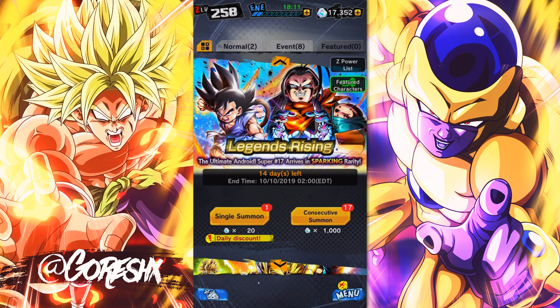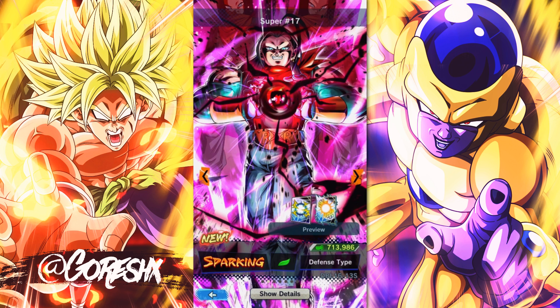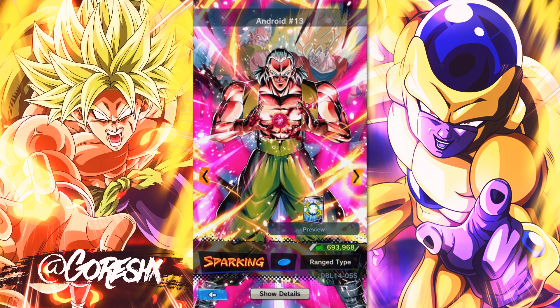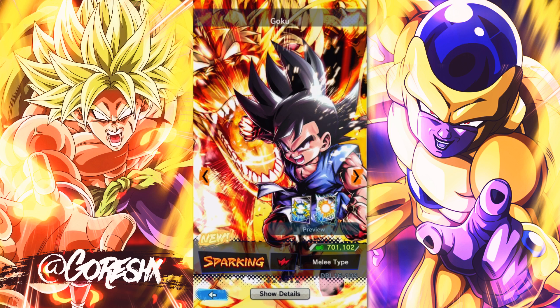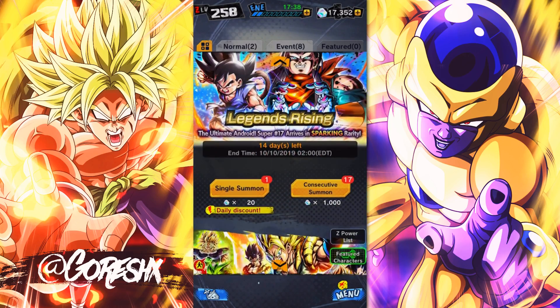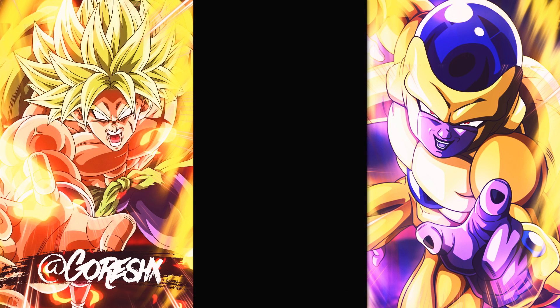Hey guys, so we are here today on the Legends Rising banner with GT Goku and Super 17. These are obviously the two guys I'm aiming for. I do think Goku is a little bit more useful for me, but don't get it wrong because Super 17 is still insanely good. You do have the other three GT units on the banner, and also Android 13 as well. Not a bad banner overall. Probably not going to go more than one video on this banner. We'll go ahead and do our daily, then do some multis and see if we can get lucky.